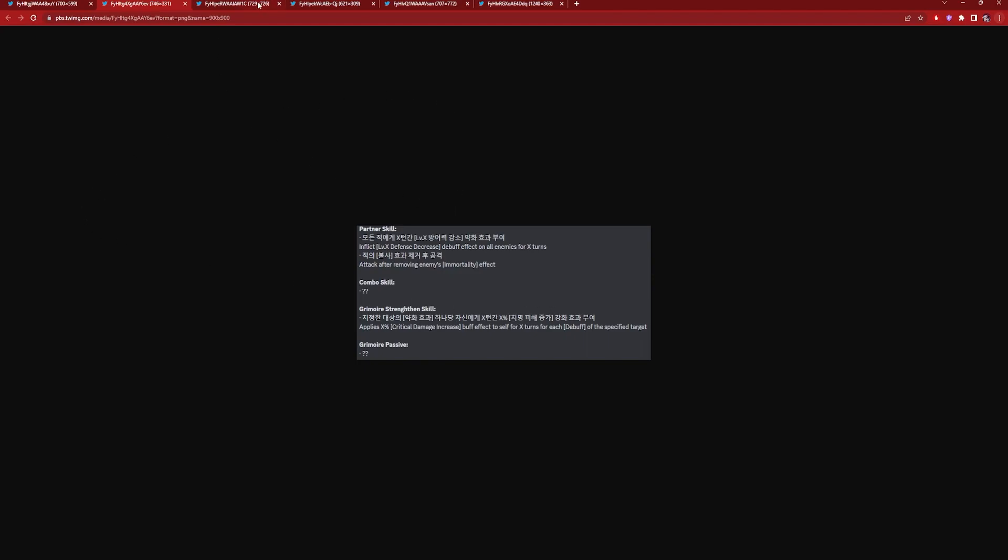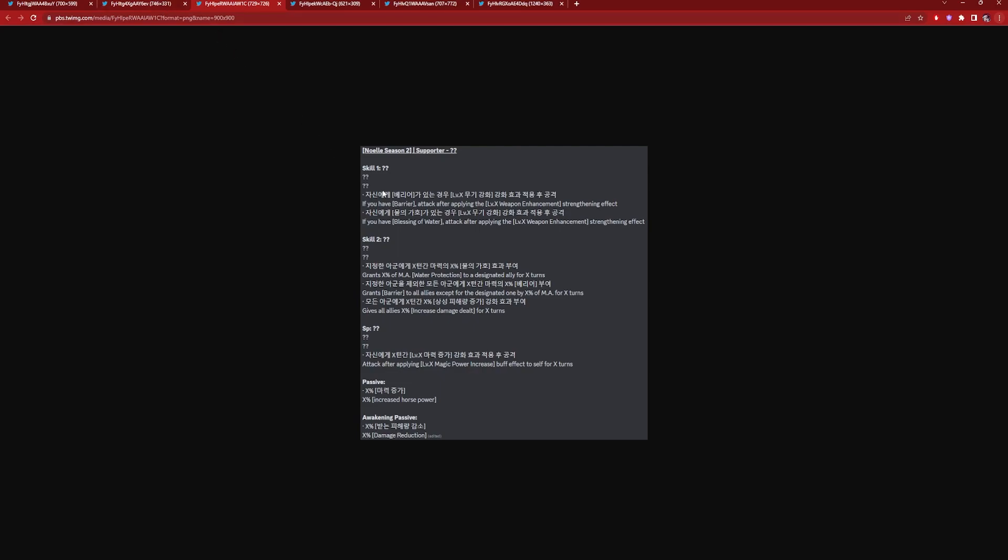Moving on to Noelle — she is going to be a support type unit. I think the typing is blue but I could be wrong. Keep in mind they could change these units' kits at any time before they come out, and we'll probably know for sure in about 12 hours. When it comes to Noelle, she's support type. If you have a barrier, she attacks after applying the level X weapon enhancement strengthening effect, and if you have Blessing of Water, she also attacks after applying the weapon enhancement effect.